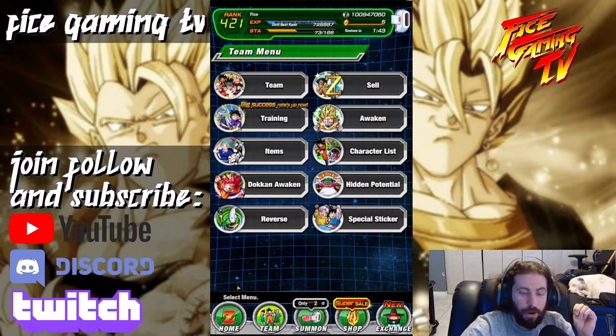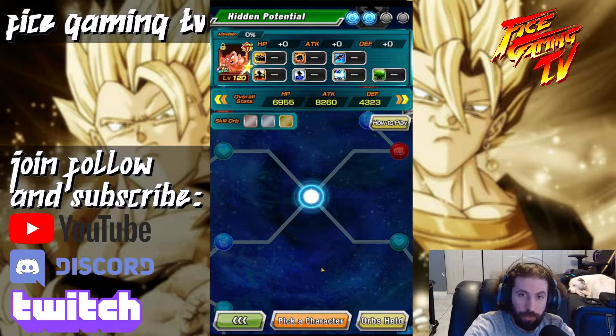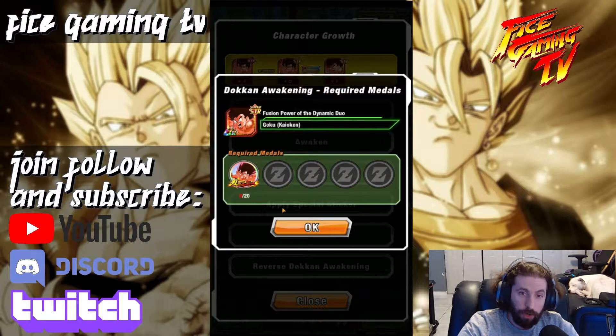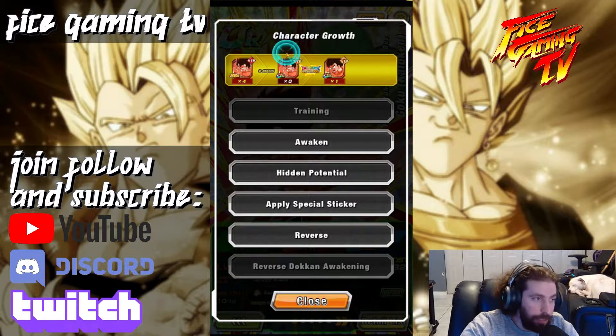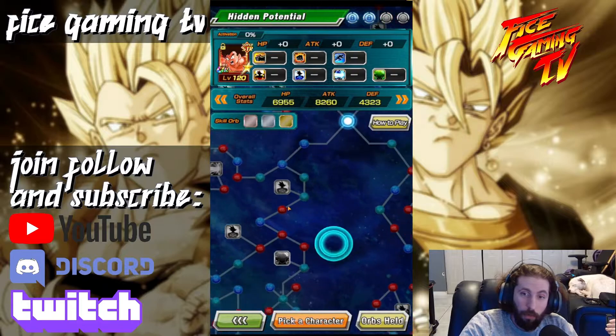I stopped the video briefly to do some work to get the right cards to show you. If I was going to reverse Dokkan awaken something free-to-play, I figured I'd get the remaining cards first. So let me explain what reverse Dokkan awakening is. This card is already Dokkan awakened — it's in its most powerful state — but in order to unlock the path for it, I need to put it back into the UR state. The game over the years has become much smarter about this.